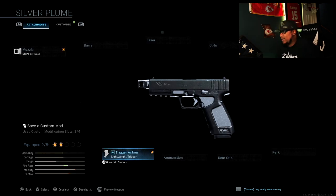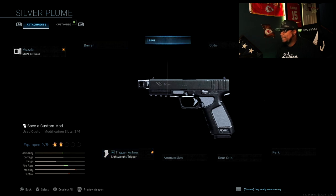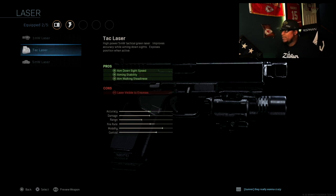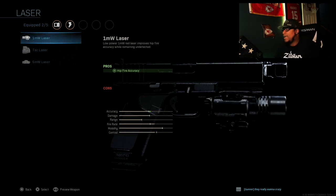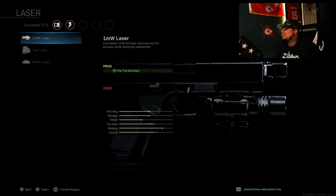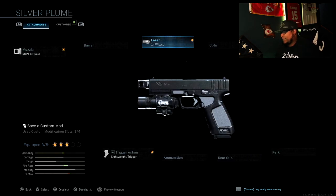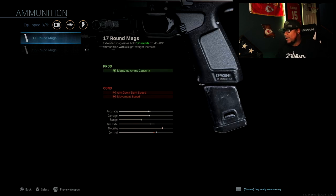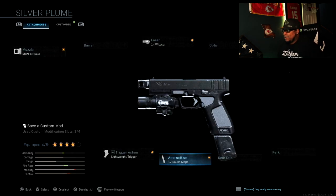Play the angles if you want to get these pistol kills — you've got to do it. For the laser, we're going to use the 1 milliwatt laser for hip-fire accuracy, which really helps in the game. The only reason I don't normally use these is because I like to mimic the X300. Also, when you play with a pistol in Call of Duty, you're aiming down sights a lot, and you don't want to give away your position with these lasers. So we're going to use the 1 milliwatt laser, which mimics the Surefire X300. And for ammunition, we're going to go with the 17-round mag, because 13 is just not enough.